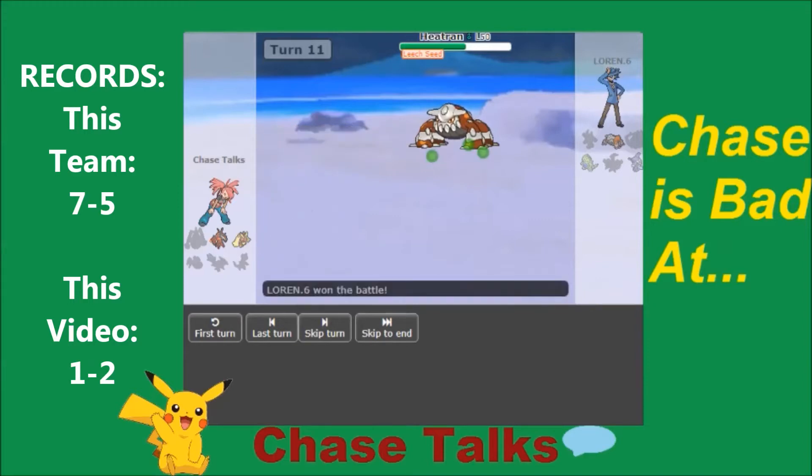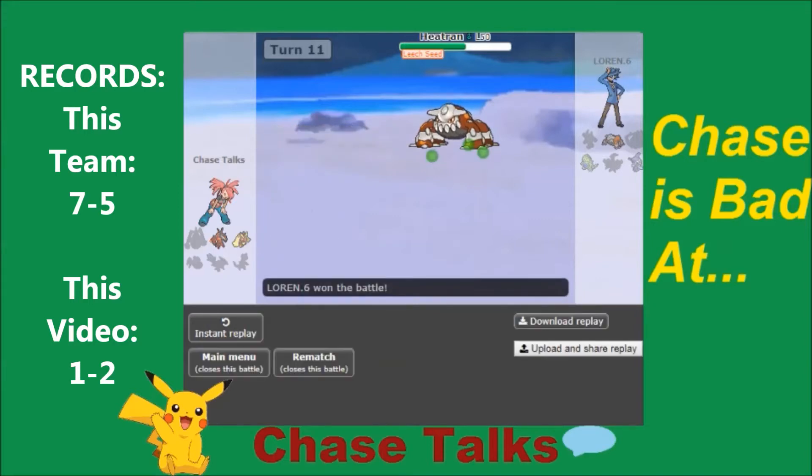We see the Skip to End button pop up because Showdown miscodes their game. GG to my opponent. It's weird because most people just close when they lose anyway — no one says GG on Showdown. Why would you be like, 'I'm going to be a cool and nice healthy member of the community and say GG'? No, I'm just going to close out and hop into another battle.